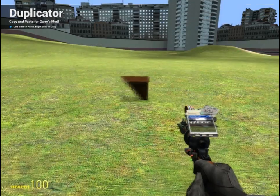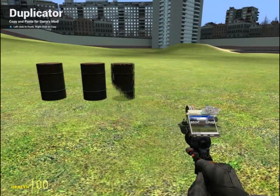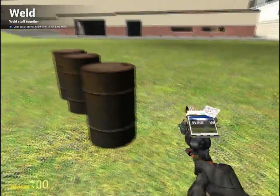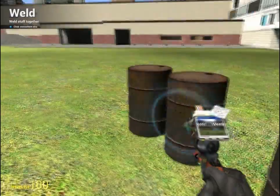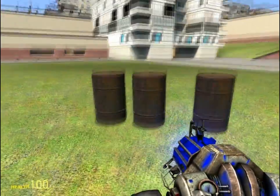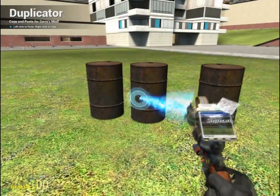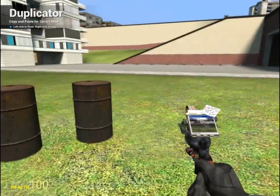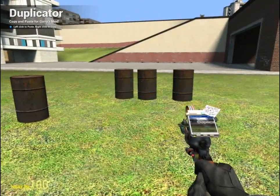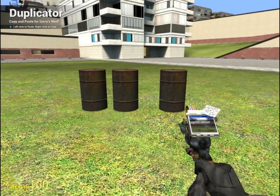Duplicator. Now, duplicator is kind of a group thing — a solo thing, but a group thing; you'll see what I'm saying. When I weld things together, they become one object pretty much. Now when I duplicate it, I can right-click and then click. When I right-click, it copies, and then when you click, it pastes. Copy-paste — that's pretty much copy and pasting right there.